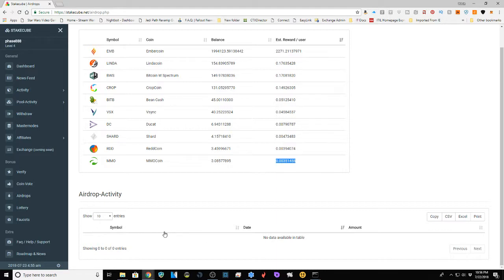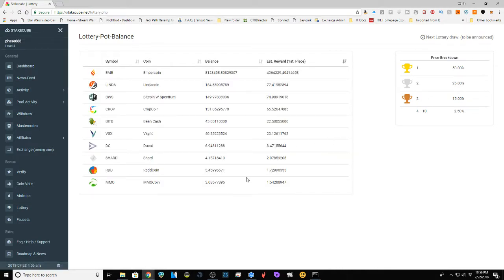The lottery hasn't happened since I signed up so I don't have many details on it. It looks like they'll have coins in the lottery pool and break it down: first place gets 50%, second 25%, third 15%, and places four through ten each get 2.5% of the pot. This is probably just the dust collected off your staking going into a pool, and ten people get rewarded every time there's a lottery — not a bad deal.